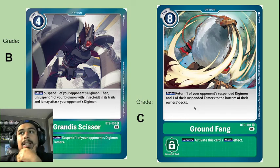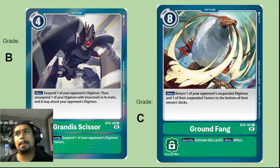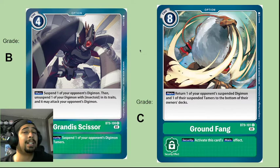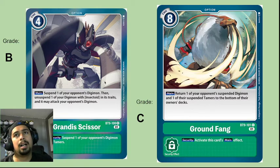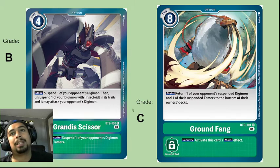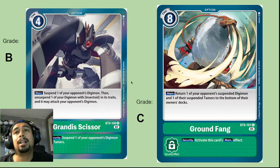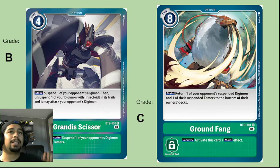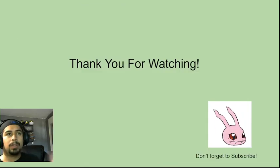Ground Fang can clear two things — one Digimon and one Tamer — so you might see one copy played. Grande Scissor will see more play because it gives you an extra attack; if you already have Grandis Kuagamon X-Antibody you can blitz a third time, unsuspend again, attack, kill something, and with Piercing you're destroying things left and right. Green as a whole does great this set. Thanks for watching — if you want more videos like this, please subscribe and I'll see you in the next one.